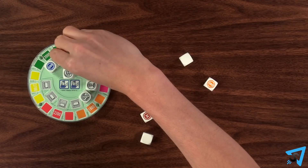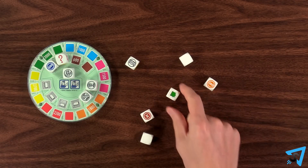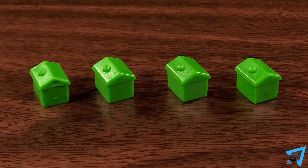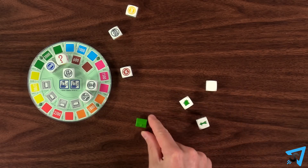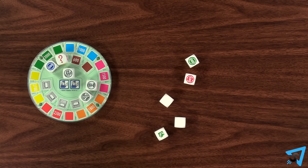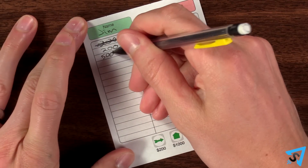When you fill all the squares for a colored property set, excluding railroads and utilities, add the house die to the remaining dice you get to roll. If you roll a house, take 1 house and put it in front of you. If you roll a broken house, return a house from in front of you. If you roll a hotel and you currently have 4 houses in front of you, then score 5,000 points.